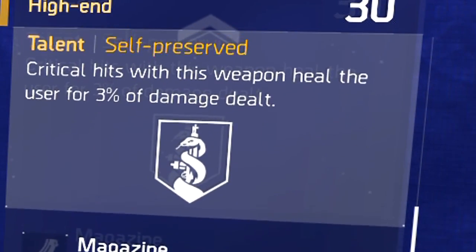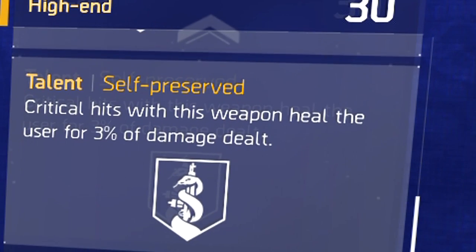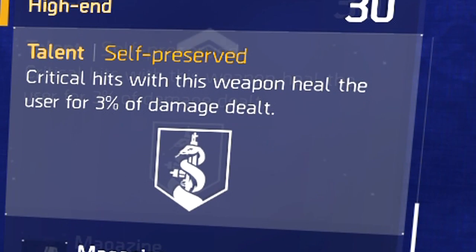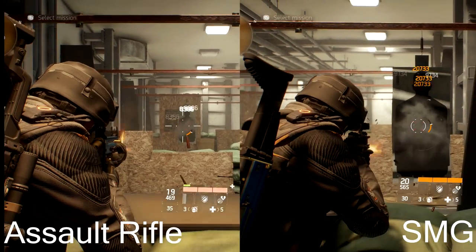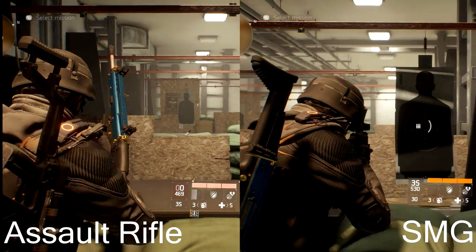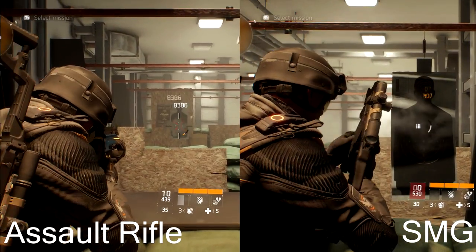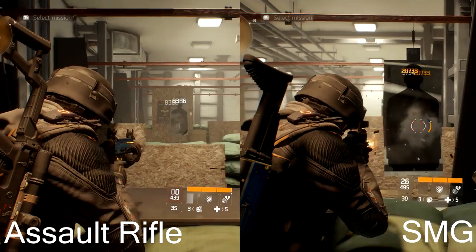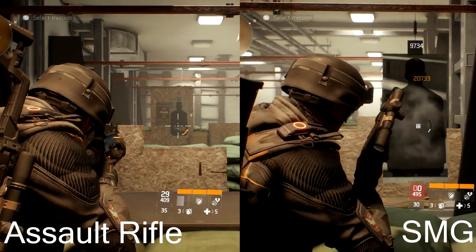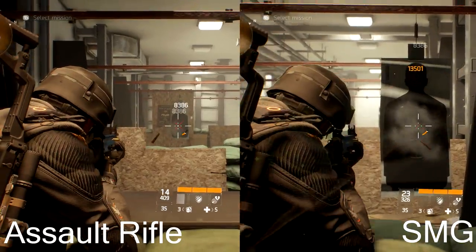The last talent is Self Preserved and is already unlocked when equipped. This talent makes it so that critical hits with this weapon heal the user for 3% of the damage dealt. In my opinion it's a decent talent and would be great on any submachine gun. But the Caduceus is an assault rifle, which makes this talent quite unfortunate — unlike submachine guns, assault rifles don't have a bonus crit chance, making this talent very unreliable without weapon mods.